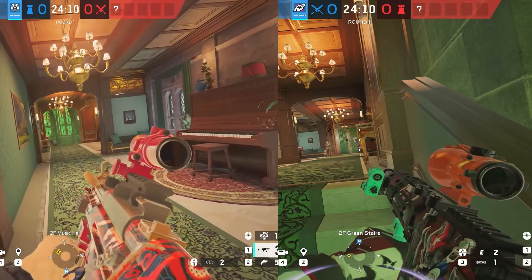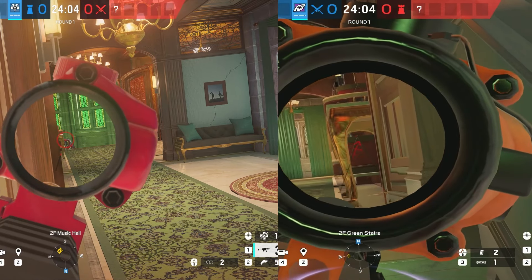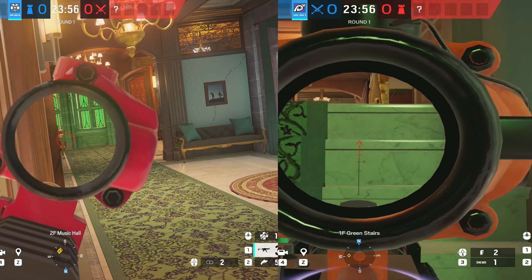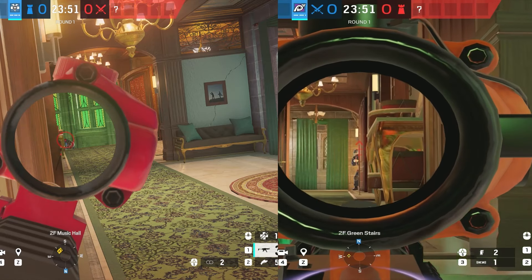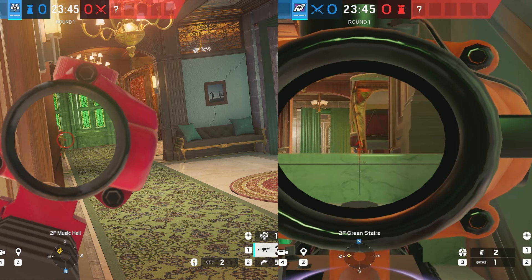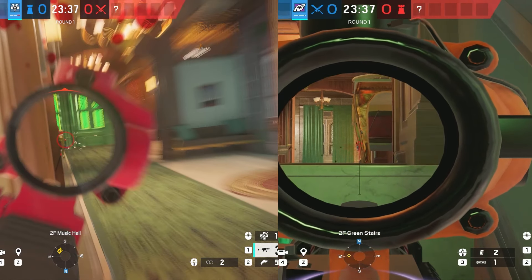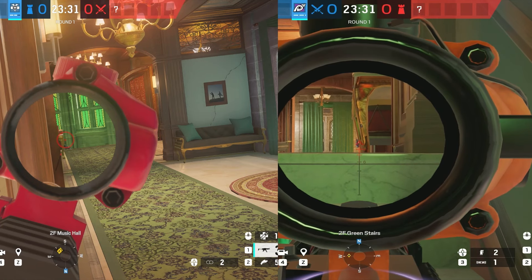Let me explain why. If I'm Doc swinging on this double and Jackal is leaning the wrong way, I have all these things in the way — like this shelf, this bookcase — and Doc has the easiest frag of his life. But if Jackal came up the staircase leaning left or straight, he'd still have a proper angle. If Jackal is leaning straight and touching the staircase, Doc still has the advantage because he can see basically Jackal's entire body.